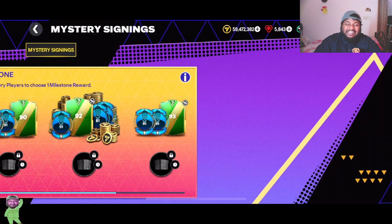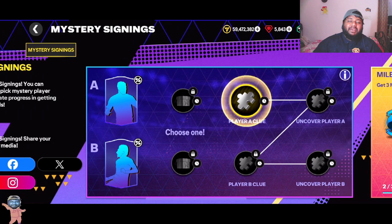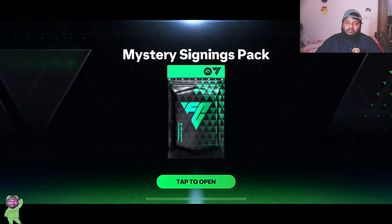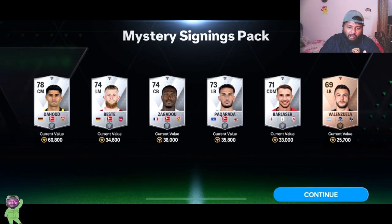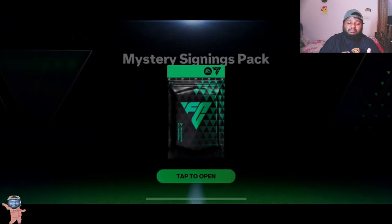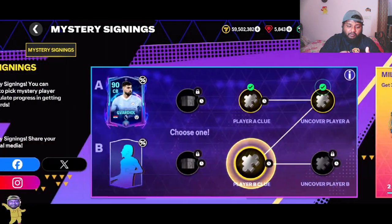Hey guys, welcome back to the channel. This is episode number 32 and we are going to be doing weekly mystery signings. This is going to be a short episode as usual. This is part 29 or 30 of mystery signings alone, and we have been doing this since the first RTG series, which was Magic Mount. Now we are in Hitman Highland.